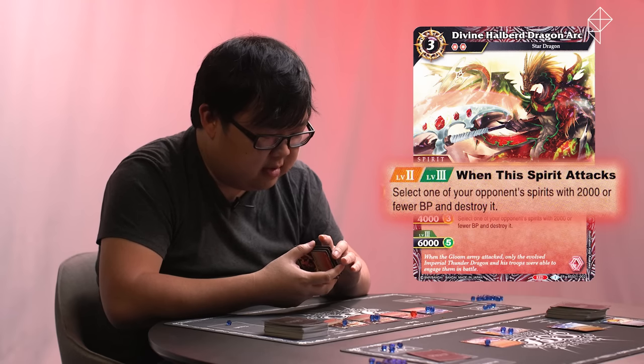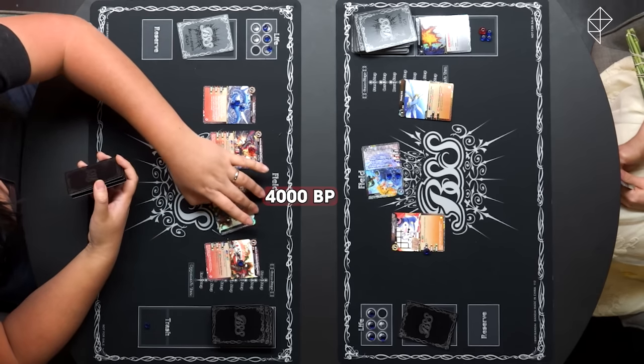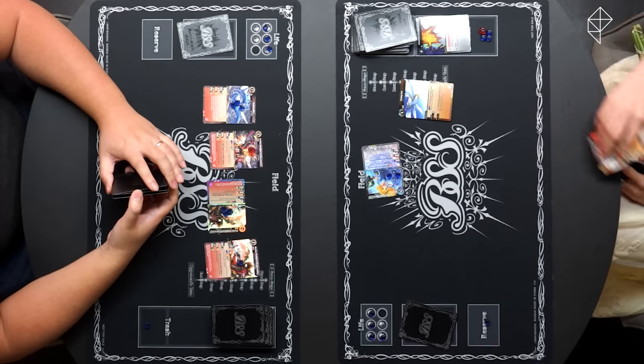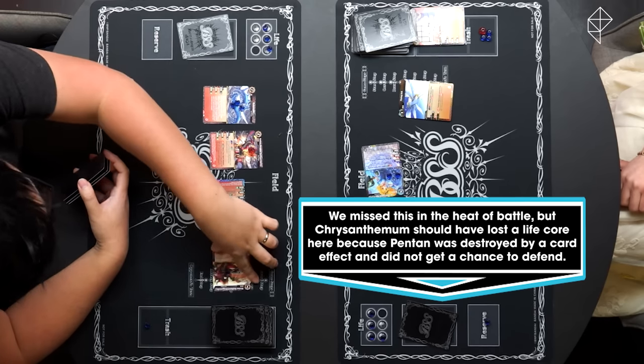I'm going to attack with Divine Halberd Dragon Arc and I'll be destroying your Penton. Now what if I told you my penguin wouldn't like that? I would still do it. The core goes into my reserve and Penton... I disagree. There's a very special place that spirits go to. And then I'm going to hit you with another Divine Halberd Dragon Arc. Hitting people isn't nice. You've hit me twice so far.